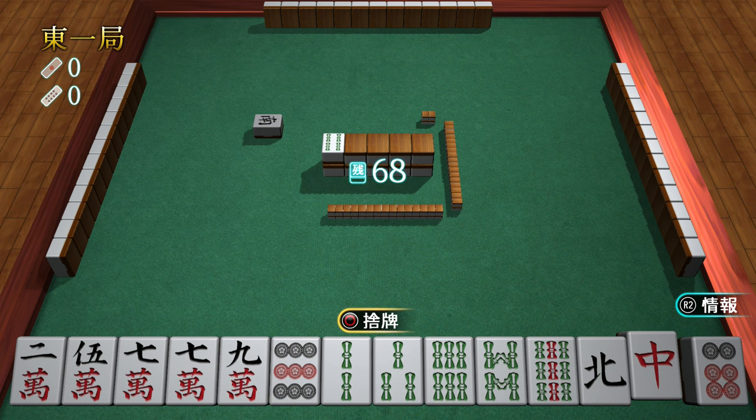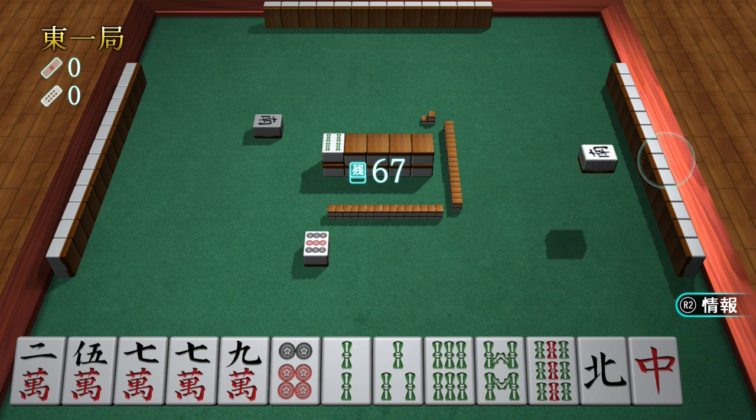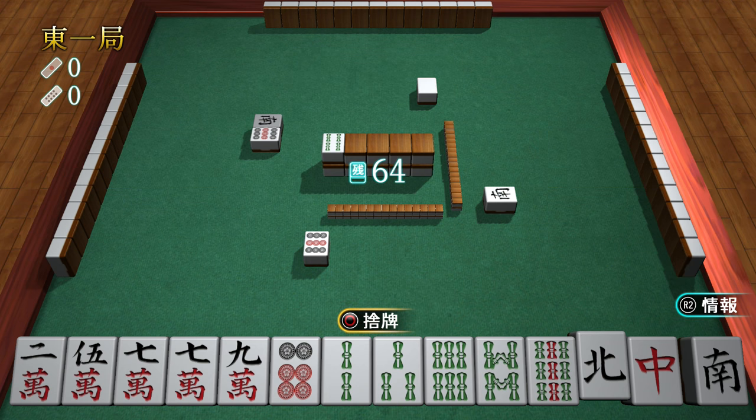So you see my hand here, and I have a little bit of everything. I have some characters, a dot, some bamboos, and some honor tiles. The goal of the game is to get either four matching sets of three, four small straights, or some mix of the two. It's pretty much as simple as just getting rid of stuff until you have the set that you want.